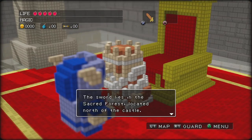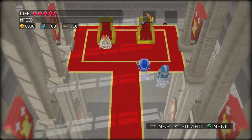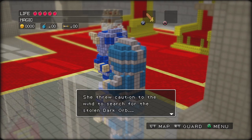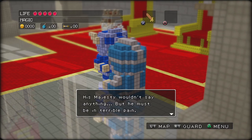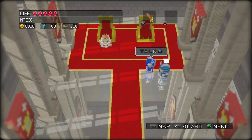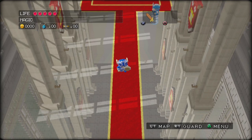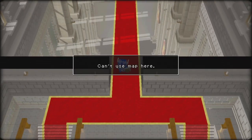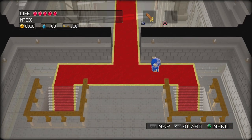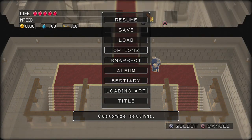The sword lies in the sacred forest located north of the castle. Have you heard about Princess Iris? She threw caution to the wind to search for the stolen dark orb, and she hasn't come back. His majesty wouldn't say anything, but he must be in terrible pain. He seems fine, honestly. Rogue, please find the princess. We're in there now — I can't use the map in here.